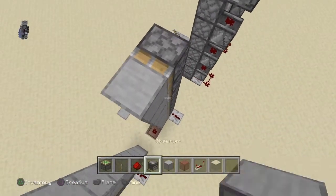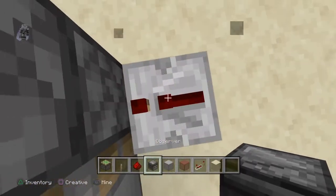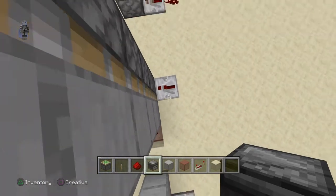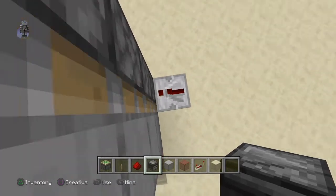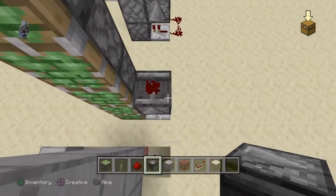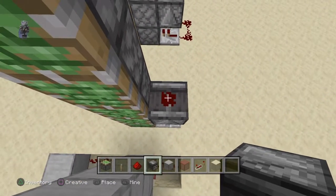Go ahead and place in the blocks — this can be whatever block you want. This door is a really simple design. All we really have to do now is place this right — now that we have that observer placed in, we want to place a redstone dust on top of it.